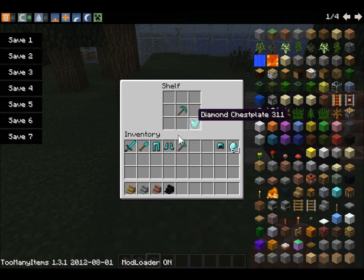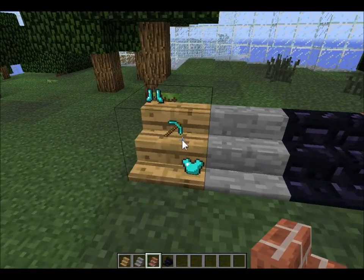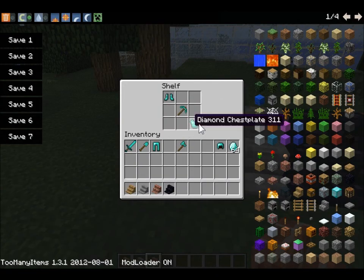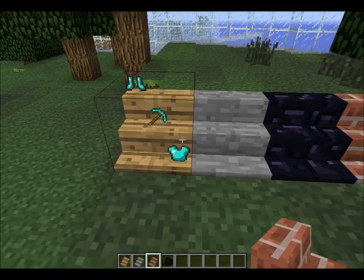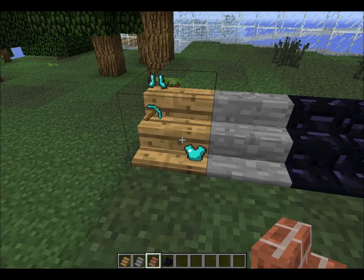I'll put diamond pickaxe, diamond chest plate and boots. Now it just shows it off — it shows off where you place it. So I place diamond pickaxe in the middle, and if I move it to here, it'll show it there.